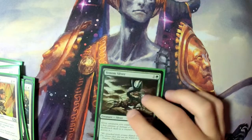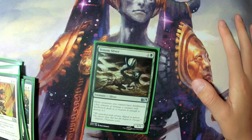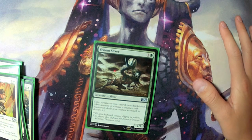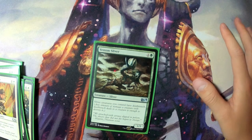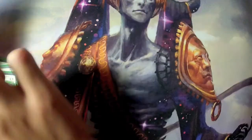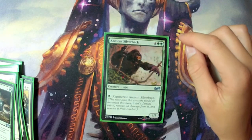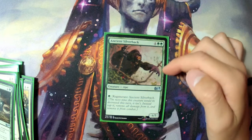One Venom Sliver — more of a blocker, sort of a control card. It made opponents keep from swinging their fatties in because I could just block and kill it with the Venom Sliver, which was really useful.